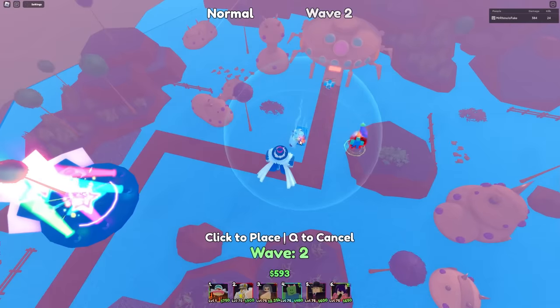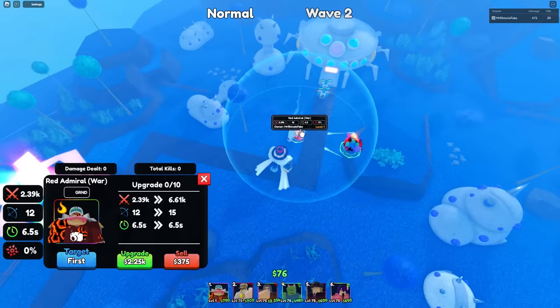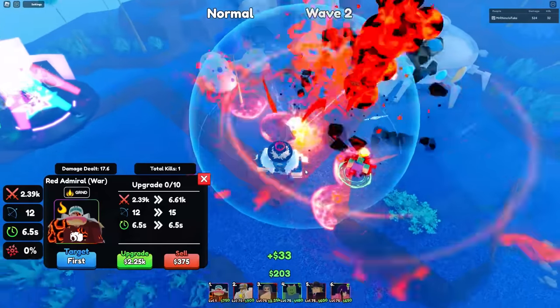Crazy! Alright, let's see how OP Akainu is - surely crazy level. Alright, Akainu - he's ground, he does burn.